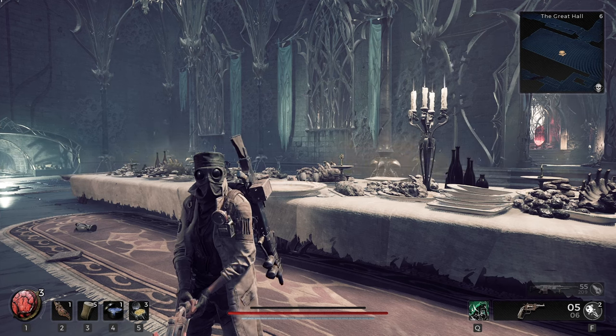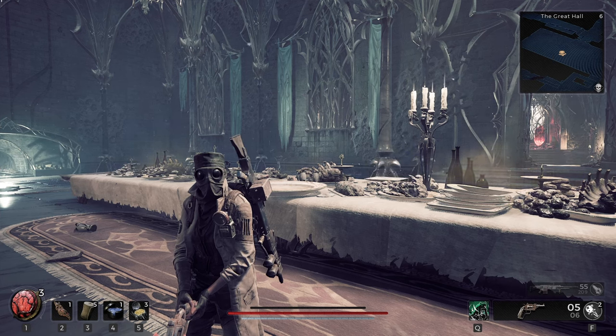So that's it, guys — just a quick explanation of how to do it. If you're wondering how to open up those locked doors in the Great Hall, that's how to do that in Remnant 2.